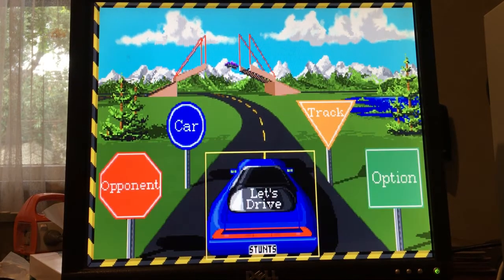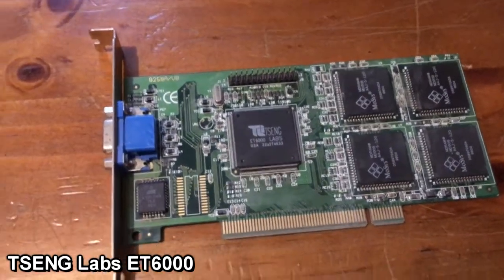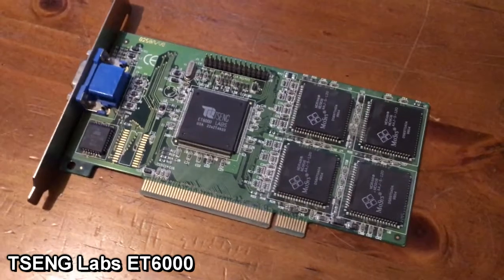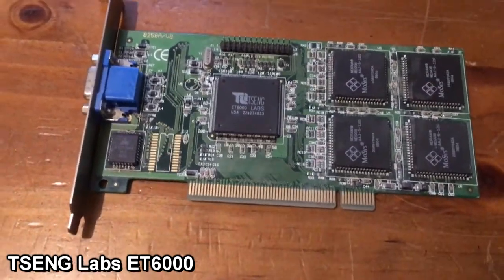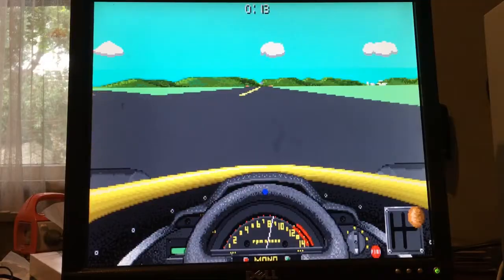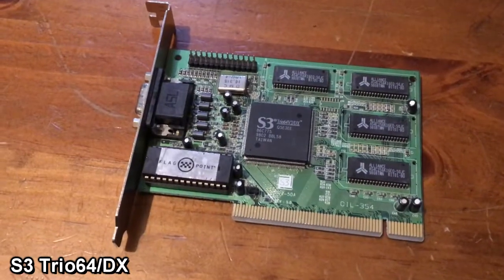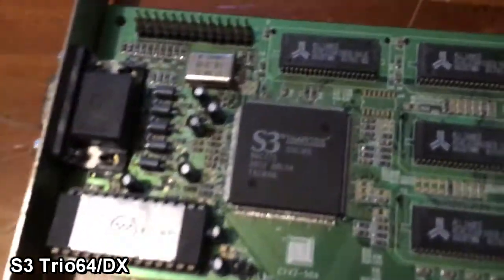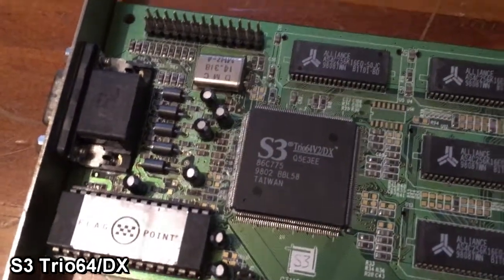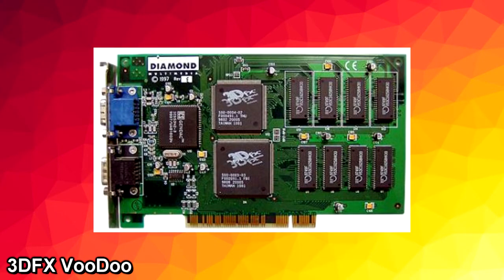There are quite a few video card options for Socket 7. The all-time best being the Tseng Labs ET6000 card — this card outperforms every other video card in most games, so it's a no-brainer to just get this one. The only problem is that it's quite expensive. The other alternative is an S3 Trio 64DX, which is the second best card and is a lot cheaper than a Tseng card. You can also get a 3D accelerator like the 3dfx Voodoo, which is a good card to have, but again it is very expensive.